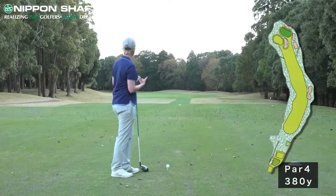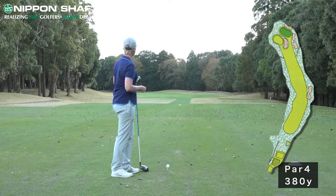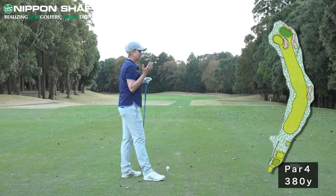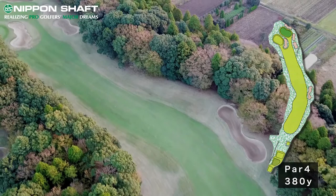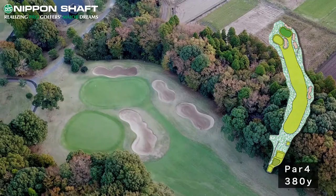We're on a par four here, it's a dog leg to the left. It's not an overly long hole — 380 yards — so I can play aggressive off the tee and try to cut a little bit off the corner, or I could play a little bit safe and hit the 3-wood. I feel like there's enough room out there and the rough isn't very long, so I'm going to hit a driver. That would be my choice on this hole, but we'll also play it with a 3-wood.